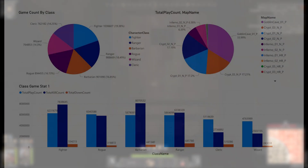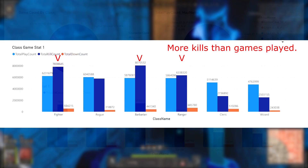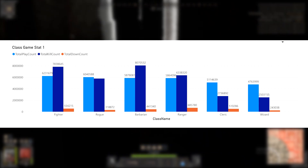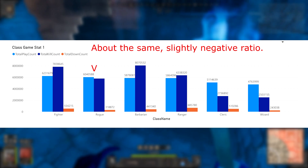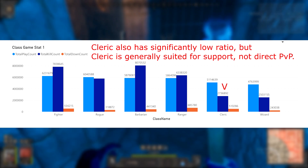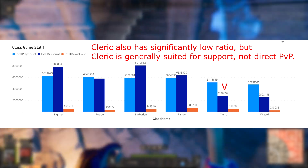What about PvP? Back on our first page we see another metric — the total kills. Here we can get a similar understanding of how well a class is doing, at least in terms of PvP. PvP is important, as it's undoubtedly one of the most dangerous things you'll run into in a dungeon. We can see that Fighter, Barbarian, and Ranger have positive ratios of kills to games, while Rogue has a slight decline, and Wizard is performing horribly. Cleric is also doing poorly, but that's understandable, as Clerics are more likely to be buffing the people doing the killing.